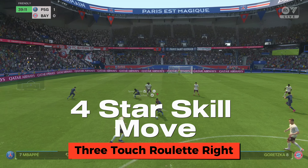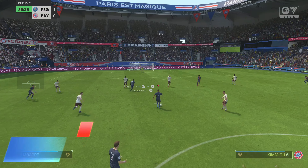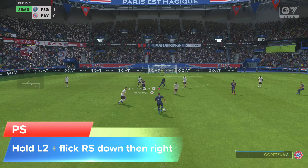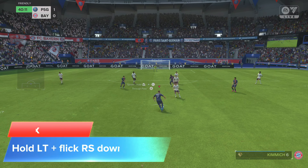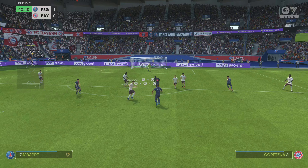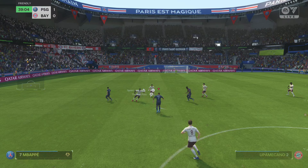How to do the free touch roulette: on PlayStation, hold L2 plus flip the right stick down, then right. On Xbox, hold LT plus flip the right stick down, then right.